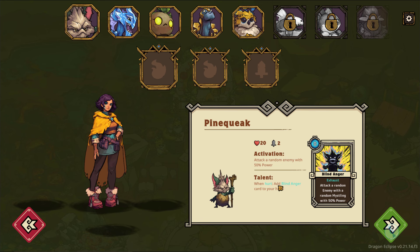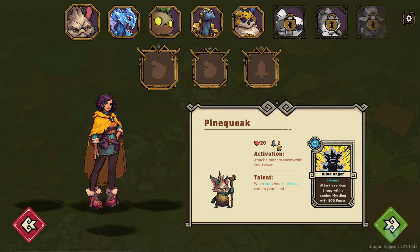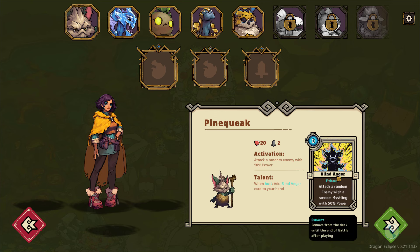Now we create our team out of all the Mistlings we have unlocked. Each Mistling has an activation and a talent. The talent is something that can affect the Mistling based on certain characteristics, and the activation is an effect you can activate with that Mistling. In the Pine Queek's case, if you activate it, it just attacks a random enemy with 50% of its power. Its power is currently 2 on the sword and its health is 20 — those are its base stats. And its talent is: when it gets attacked and is hurt, it adds a Blind Anger card to the hand.